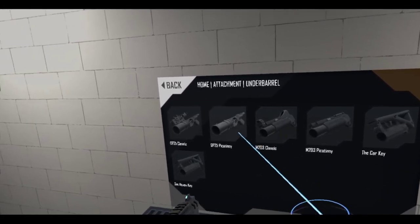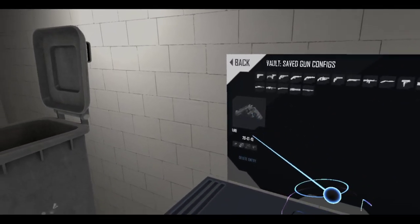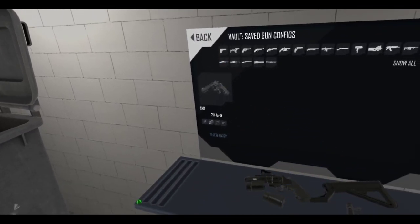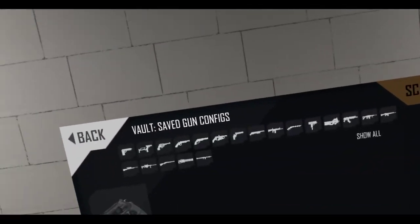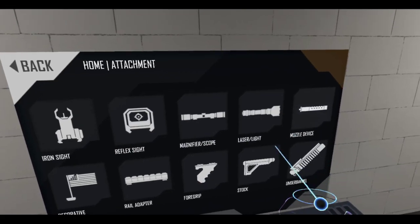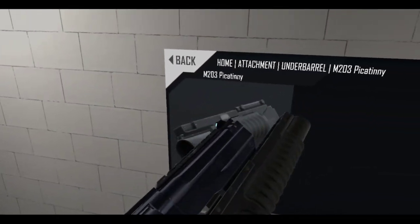Oh yeah, I can do an underbarrel. Did I have an underbarrel for my vault weapon? No, I didn't. Yeah, well I wasn't really too focused on putting an underbarrel on this thing, so that's okay — I'll leave it out. But you can, if you want to. Little Picatinny — there you go.